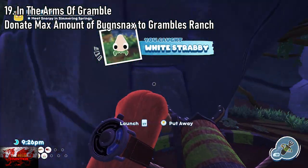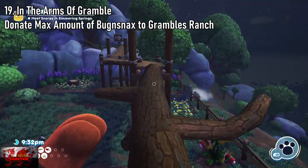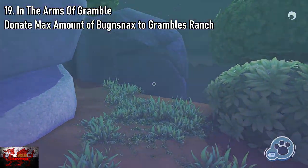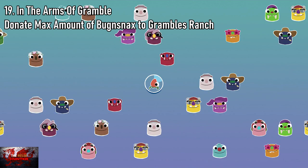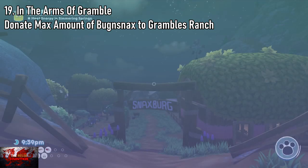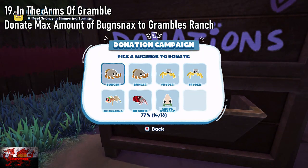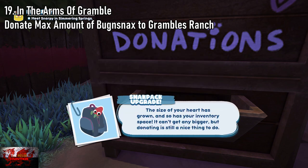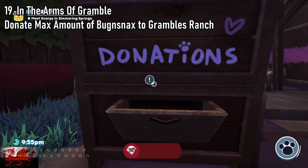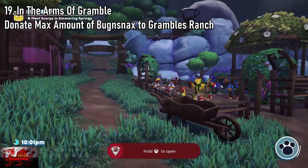Even after the game you can do any of the achievements you missed. For me it was Arms of the Grumble, which is donating the max amount of Bug Snacks to Grumble's Ranch. You know Grumble's ranch — the little farm area. All you have to do is basically upgrade your backpack so you can carry more Bug Snacks. Donate the max amount to his ranch — this is where you put them in the donations area. The easiest way: just keep going back to Garden Grove, sleep till noon, catch seven, eight, or nine Bug Snacks, come back, donate all them, sleep till noon, and rinse and repeat until you get the achievement.